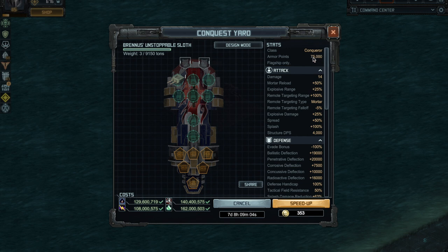The hull has a very good mortar reload bonus and a massive explosive range bonus, which increases the remote targeting range as well. Very little fall-off, so at the end of remote targeting it does almost the same damage as at normal range. Explosive damage bonus is 25%, but keep that number in mind. Very big spread means shells fall far apart, and there's a 100% bonus on splash plus some structural DPS.